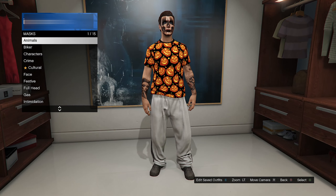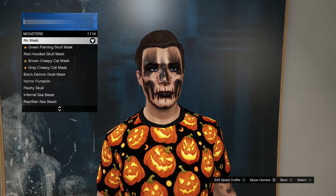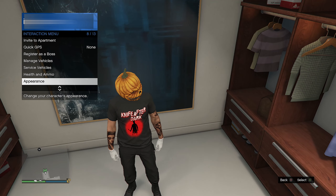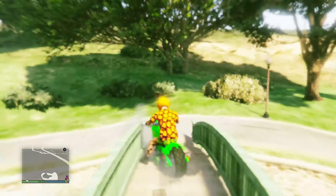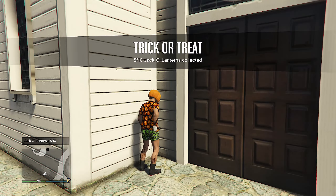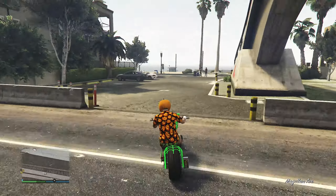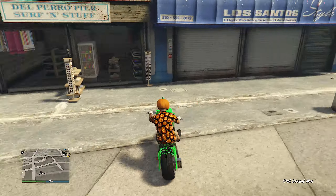Now the rewards: collecting 10 jack-o'-lanterns in a single real-life day gets you the pumpkin horror mask and a bonus $50,000 — that only takes about five minutes if you're going to a city, so that's a must-do. Collecting all 200 pumpkins unlocks the pumpkin t-shirt and another $200,000 plus $50,000. This is the third year and maybe even the last year you can do this if GTA 6 doesn't get delayed, so if you want this outfit, this year is the year to do it.